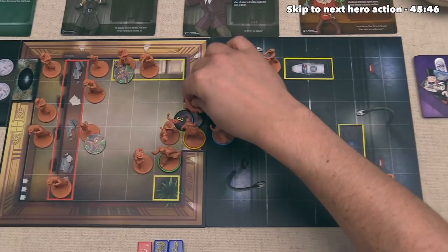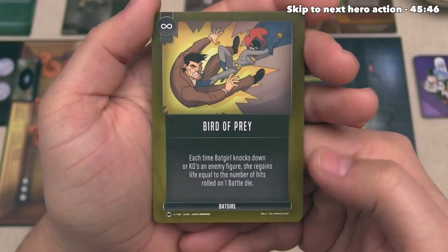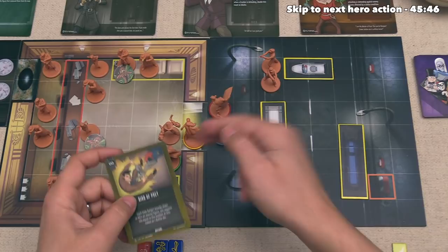It is worth mentioning that Batgirl has an ongoing skill for this entire game called Bird of Prey. It says that each time Batgirl knocks down or knocks out an enemy figure, she regains life equal to the number of hits rolled on one battle die. We don't actually have to do this right now because Batgirl has not taken any damage yet, but going forward, once she does take damage, we are going to prioritize trying to let her be the one to do the final hit to knock out enemy figures.